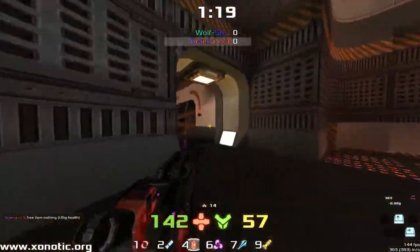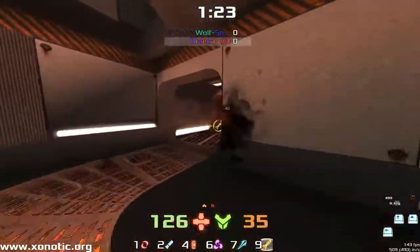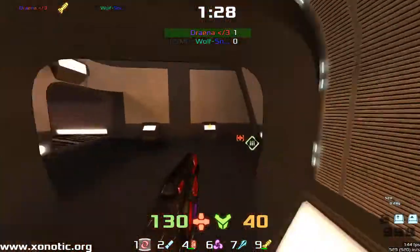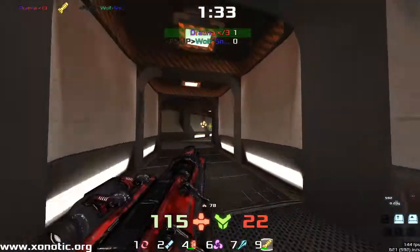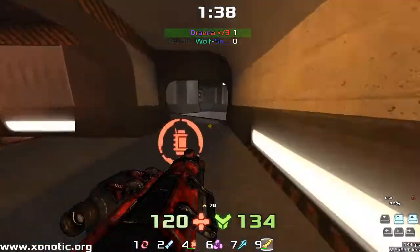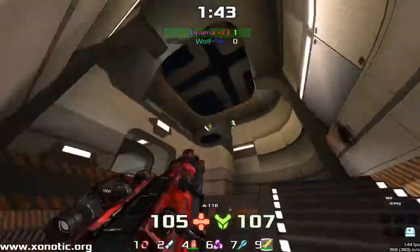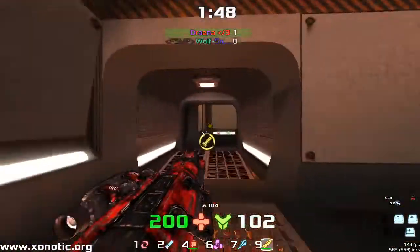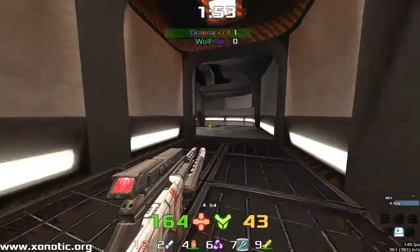Wolfsnipe now backing off, probably going to be trying to pick up the Mega armour, the 100 armour. Going to get taken down, though. Drainer needs to get up top quick — should be able to make this Blaster jump. That's the backup jump. Still gets there in time to be able to pick up the armour. Now Wolfsnipe down at the bottom, getting pushed in too. Going to be able to get away, but loses the Mega again, and now the items are split. Drainer has a much better chance, and it's a beautiful move up.